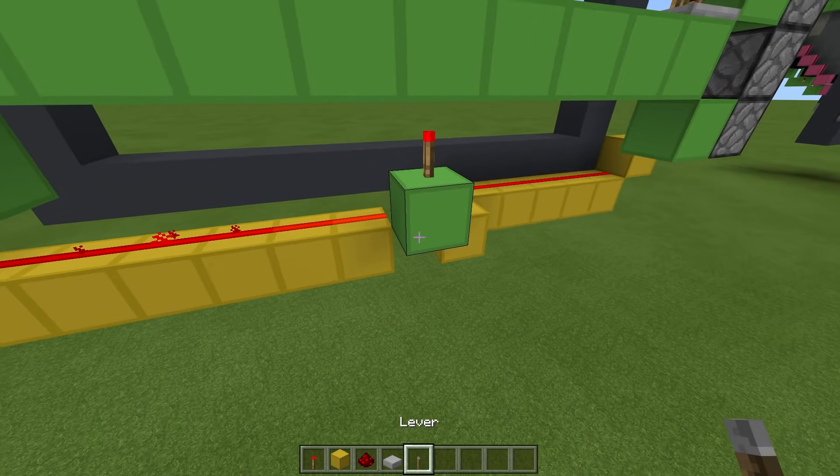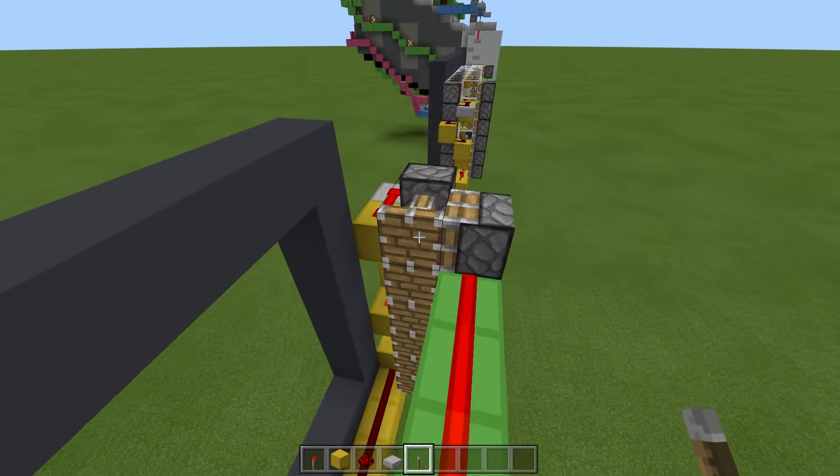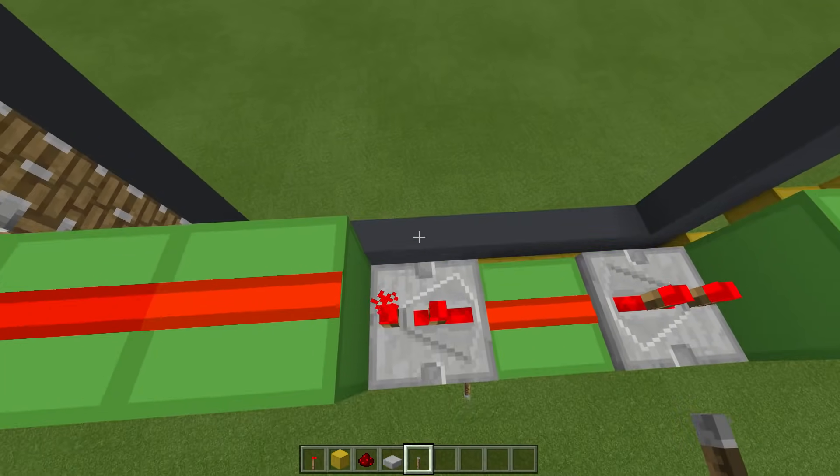Now we can do a quick test. If we flick our lever, all these pistons should extend and these pistons should extend. Perfect.